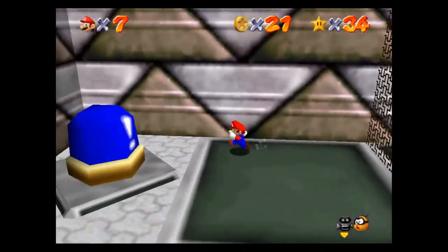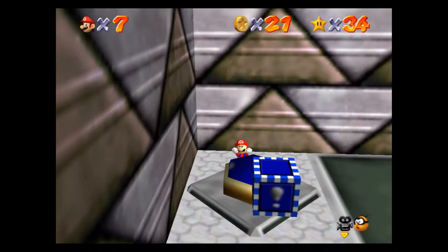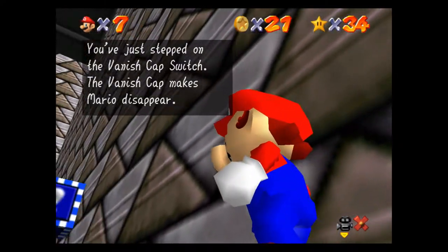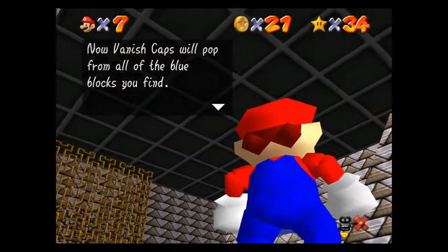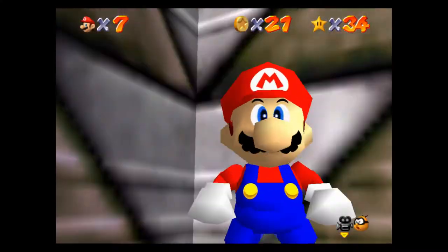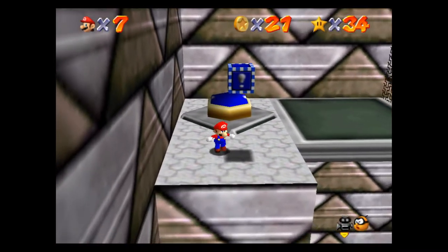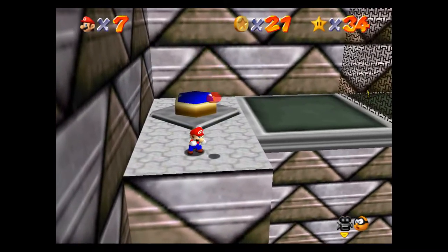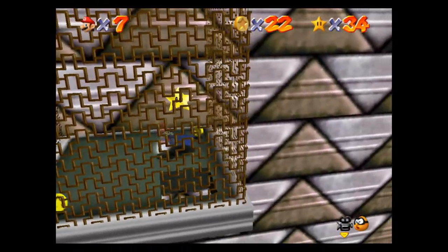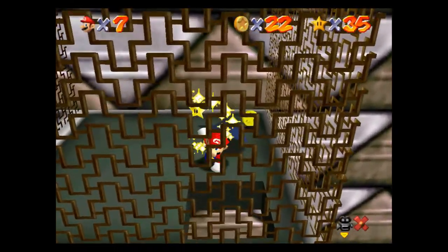So we'll grab the little blue switch. It says: 'You've just stepped on the Vanish Cap switch. The Vanish Cap makes Mario disappear. Now vanish caps will pop from all of the blue blocks you find.' So let's grab this and we can walk through this little wall now and grab the star, and then we can be done.